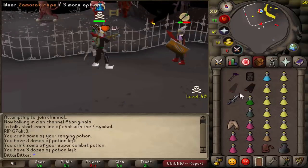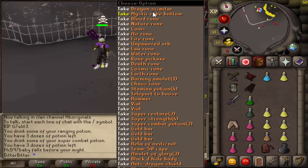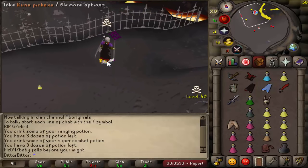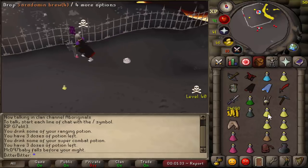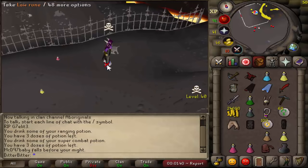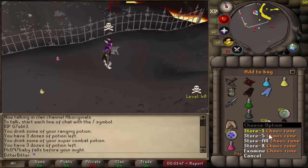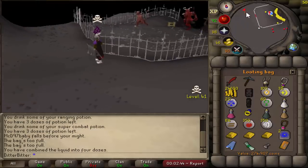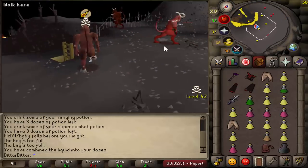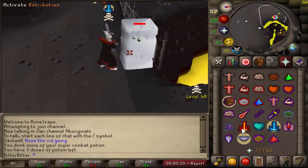We're just gonna try and kill him — dead. He had a recoil, a D scim, mystic robe bottom, not that many runes. 24k cash, 100 death runes, an amulet of glory, 16 nature runes. I'm so confused. Getting it all in the looting bag — 274k from that kill. The most random person, I don't even know what he was doing, but that helps towards the tent whip fund.